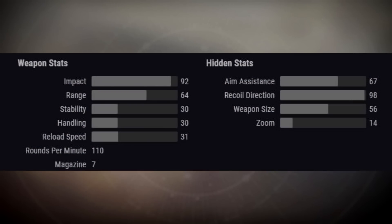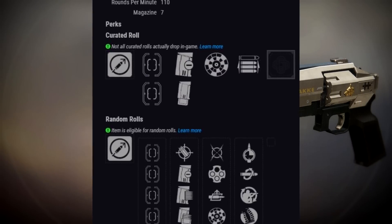Moving on, we have the Cramyl's Dagger legendary kinetic hand cannon. Looking at the stats, this belongs to the highest-damaging but slowest-shooting hand cannon archetype, and this archetype has unfortunately fallen out of favor. This thing doesn't really have a place in the PvE or PvP meta; however, some people have found success with it and if you enjoy it, this is actually one of the better high-impact hand cannons out there.